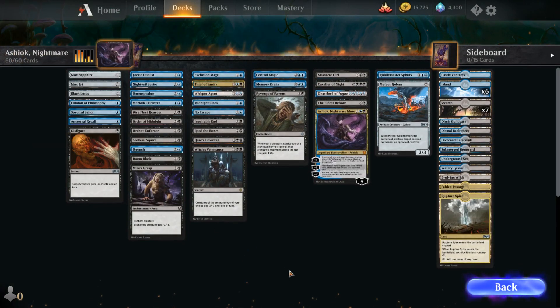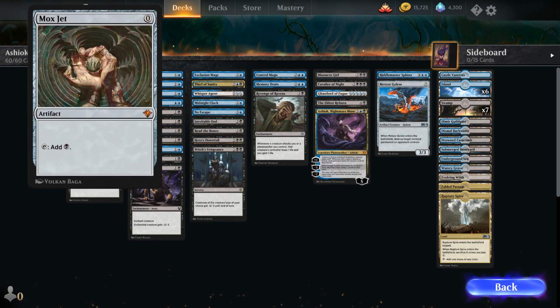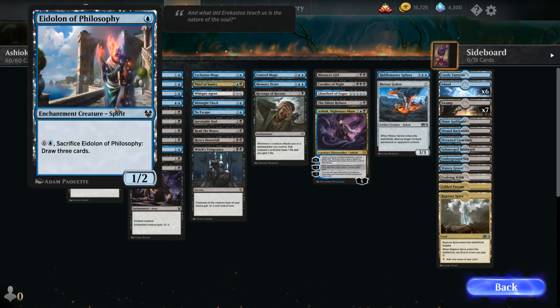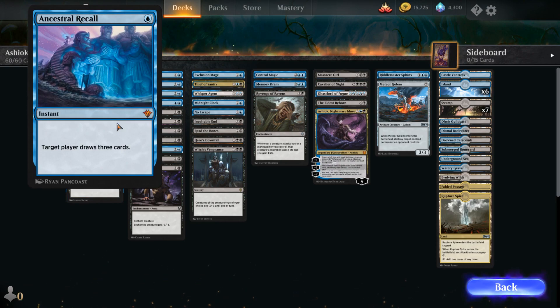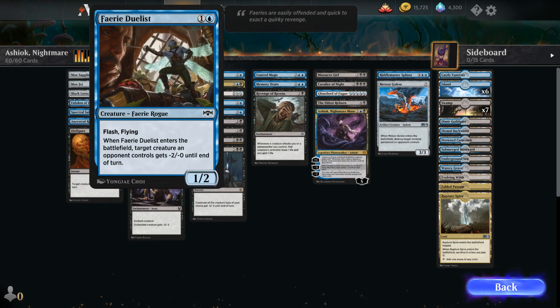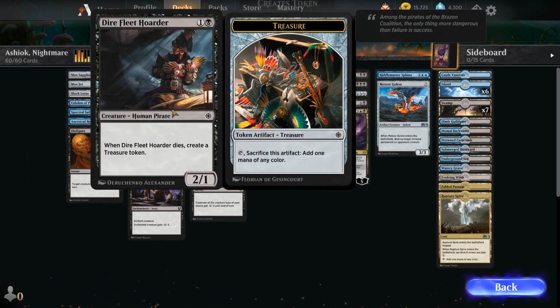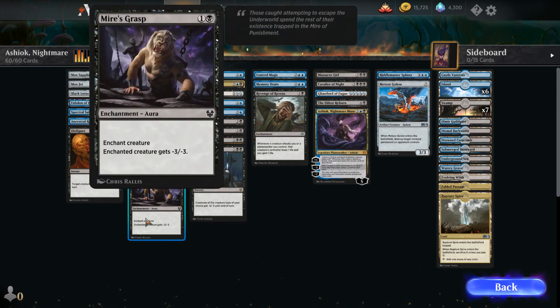Now, why don't we break down Ashiok? I'm going to share what I think the decks' power levels are once I've seen both of them. This one also has Black Lotus, and it actually has more Moxes. It has Ancestral Recall — another card from the Power Nine. So this is really meant to be powerful magic, but it also has some less powerful cards as well. It's an interesting format.